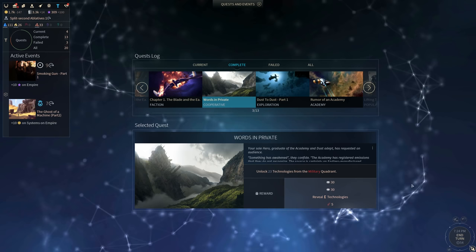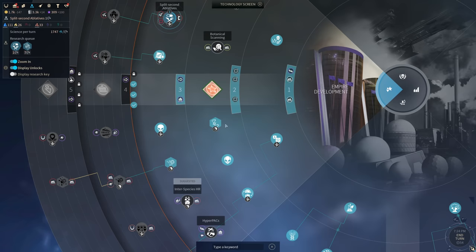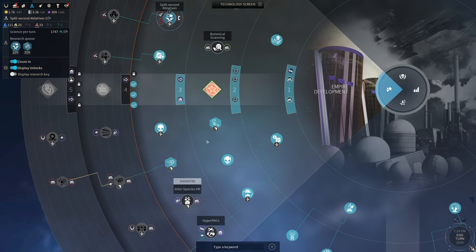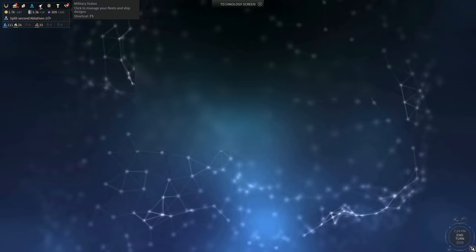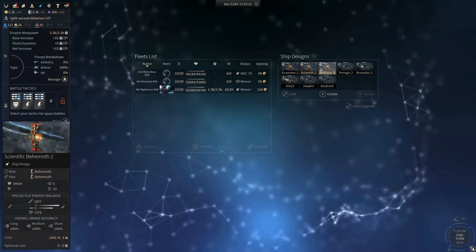Once you do all of this, you will have access to several technologies that will let you use the Behemoths, but the first and most important technology of all is right over here. It's called Behemoth Blueprints, and it allows you to actually start making Behemoths. You need to research this technology in order to make use of any other technology that includes Behemoths. As soon as you unlock the Behemoth tech, you will be given three different Behemoth designs — because the chassis is actually only a single one, coming in two varieties. The three designs you are given at the start are an economic Behemoth, a scientific Behemoth, and a military Behemoth.